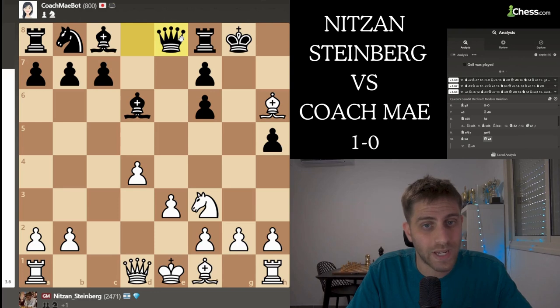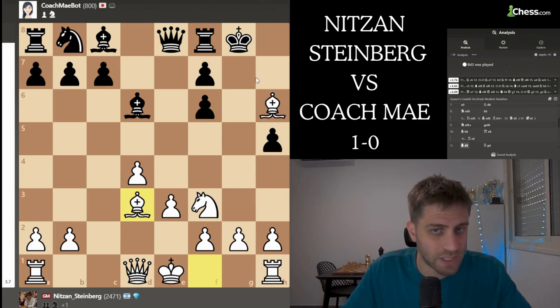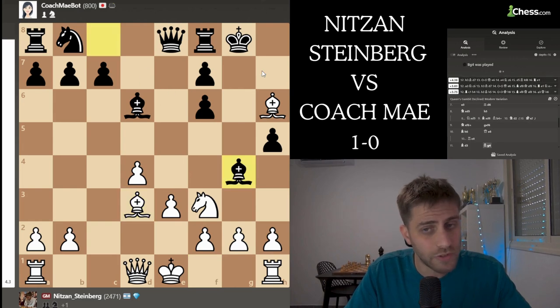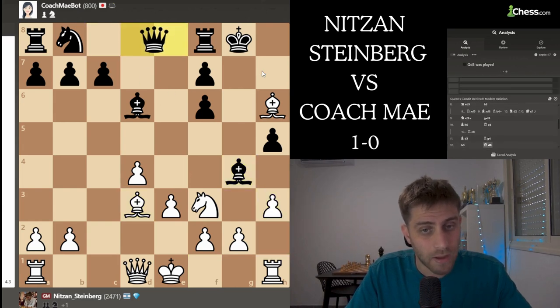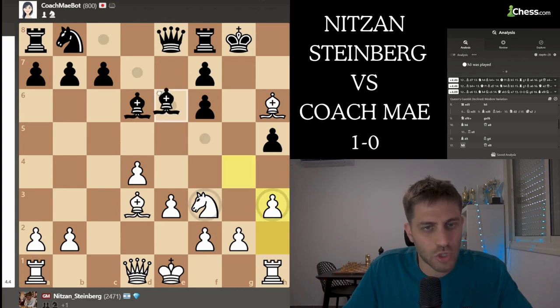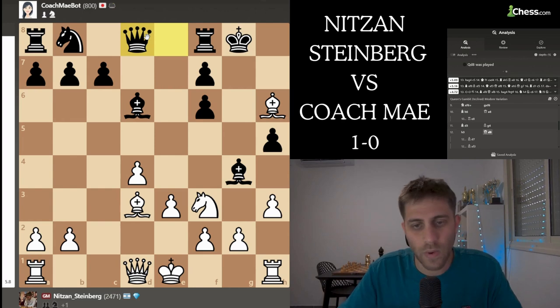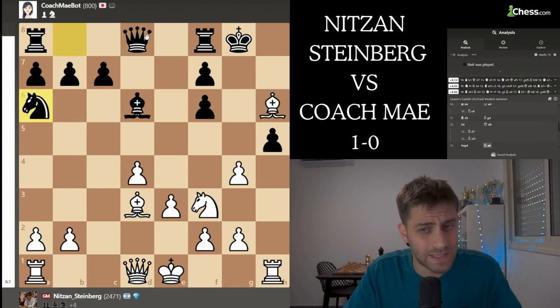Bishop h6 - rook e8 was the best for her, I'm not sure why she didn't play this one. But she played the move queen e8, and now I didn't want to take this rook immediately because I can take it also in the next move, so I just developed another piece: bishop d3 on this very interesting diagonal. Bishop g4, h3, and queen d8 - I was absolutely shocked when she played queen d8. For example bishop d7 or bishop f3 would be better - of course it's winning for me, but the bishop is under attack.